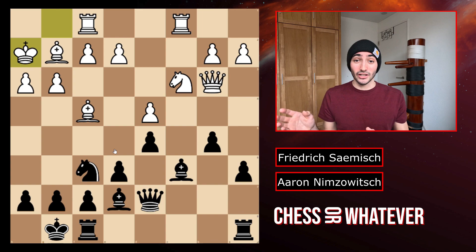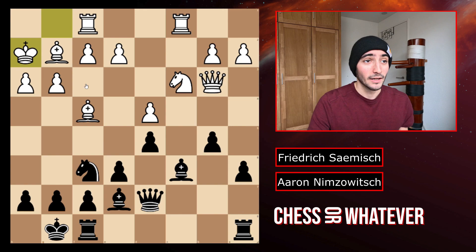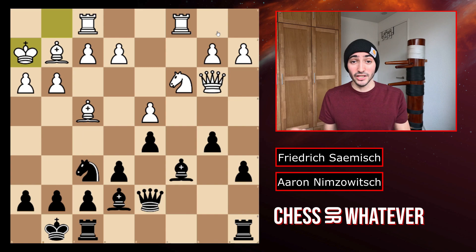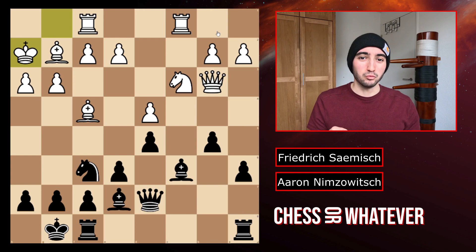One of the people on Reddit said that it is a very principled way to get your king out of the back rank, to make sure those rooks have a bit more activity. And back then, when computers weren't a thing, you were playing way more on principles than you are nowadays. Still, king h2 isn't a good move, and it actually shows that white does not really have a plan here.